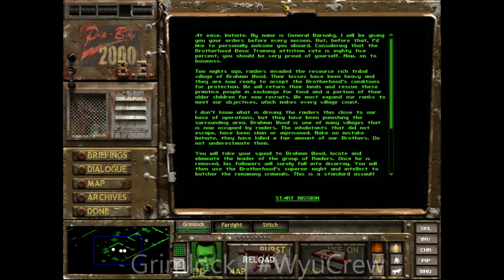Fallout Tactics has way better cinematics than regular Fallout. General Barneke gives orders before every mission: 'The Brotherhood basic training attrition rate is 85%, so you should be very proud of yourself. Two nights ago, raiders invaded the resource-rich tribal village of Brahmanwood. Their losses have been heavy and they're ready to accept the Brotherhood's terms for protection — their lands back, plus food and a portion of their older children for new recruits. We don't know what's driving the raiders this close to our base.'